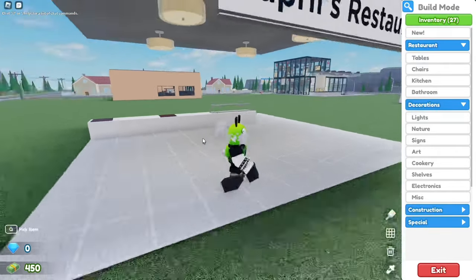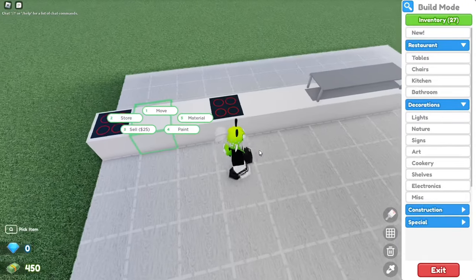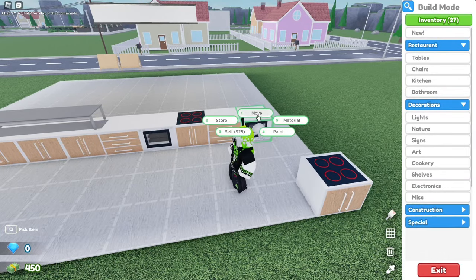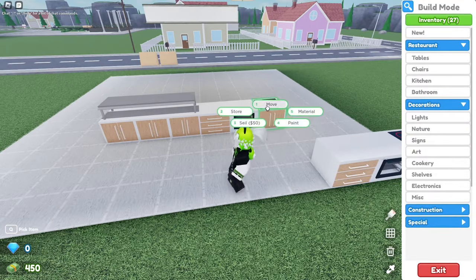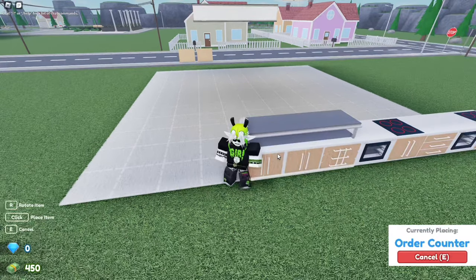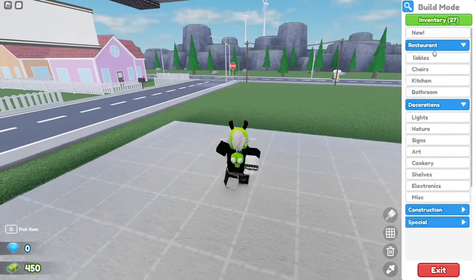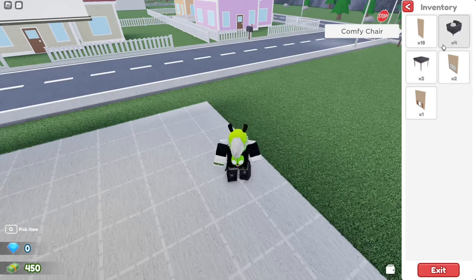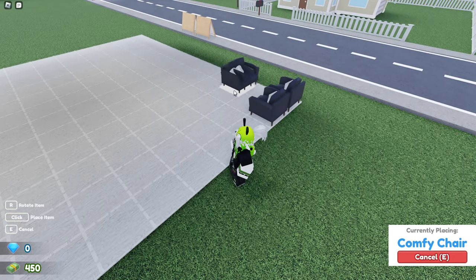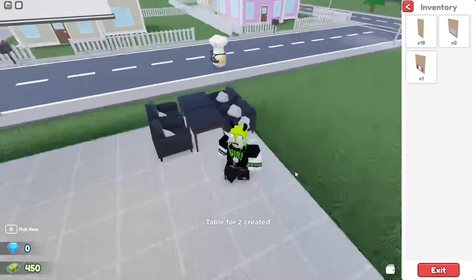There we go. Now move these — you can just move these back here for some more space. Now on to placing. Place your chairs like this and your dining table like this.